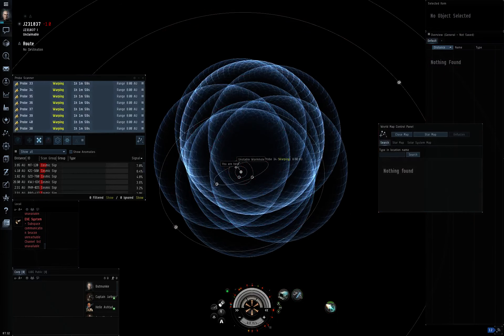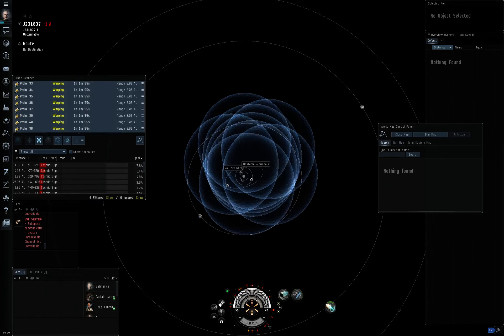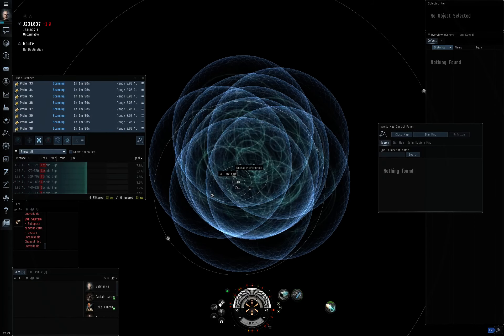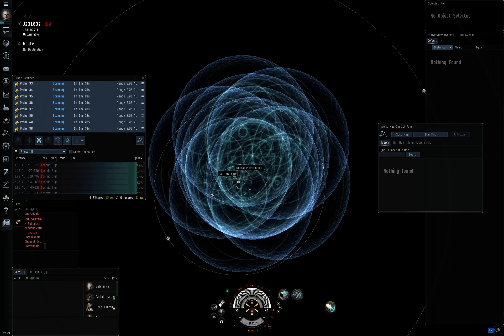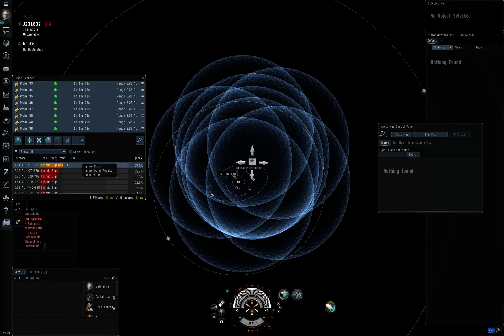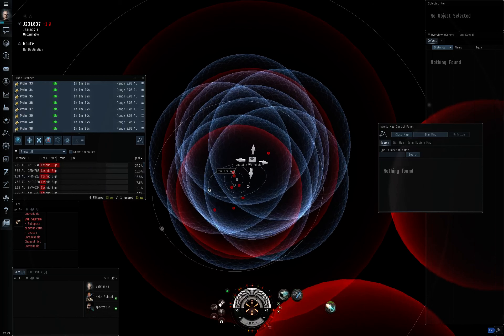You can dictate the range of your probes. The longer the range each probe has, the weaker the signal strength it returns. I'll highlight all my probes, right-click, and set the scan range to 8 AU, then reposition — that should give me a good idea of a couple of sites. It gave me a gas site, which we'll be ignoring for now. Just right-click on that and choose 'ignore result.' An orange hit means it's a gas site and I don't care about gas sites. There will be plenty of other things to find.